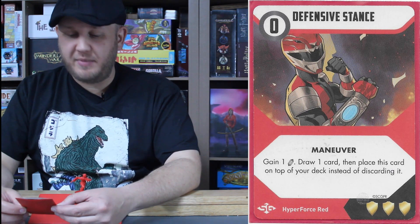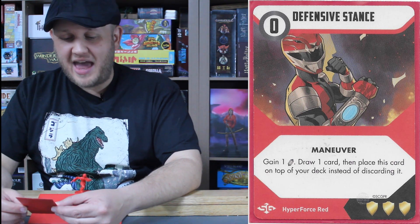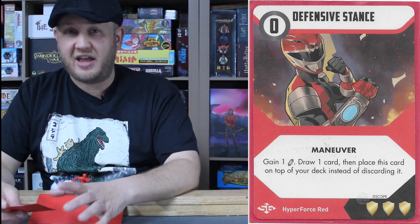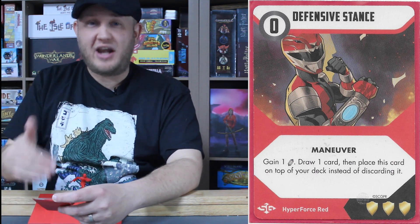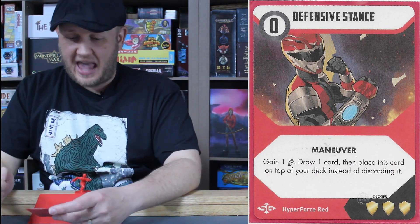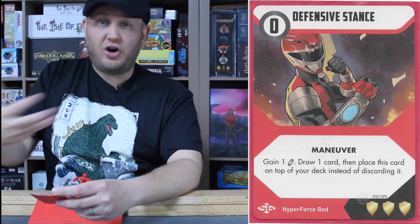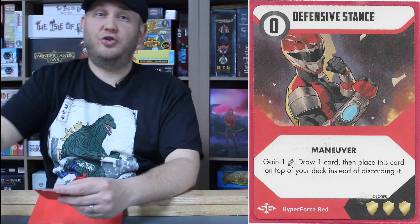Next we have Defensive Stance, a zero cost maneuver card. Marv does a lot with this card: gain one energy, draw one card, then place this card on top of your deck instead of discarding it. Like Find Weakness, this will take up the Ranger's entire turn. You gain an energy, draw a card giving Marv more options in hand, and this goes on top of his deck. So any attack coming at Marv will be able to reduce it by three shields — and if you have Jack, he can reduce it further. Marv will sit there, take the hits, defend what's coming at him and his team, then deliver a powerful counter attack.